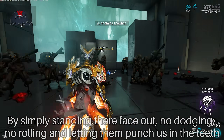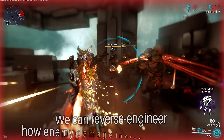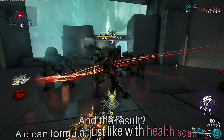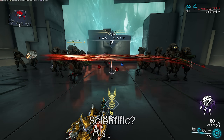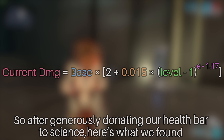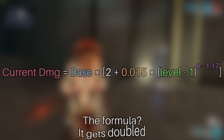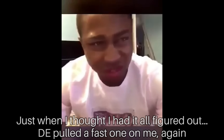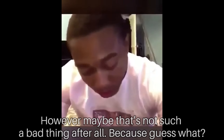Using the same approach, we move on to damage scaling. By simply standing there, face-tanking — no dodging, no rolling — and letting them punch us, we can reverse-engineer how enemy damage increases with level. The result: a clean formula, just like with health scaling. Painful? Yes. Scientific? Also yes. Unlike health scaling, damage scaling has a twist — the formula gets doubled. Twice the pain.